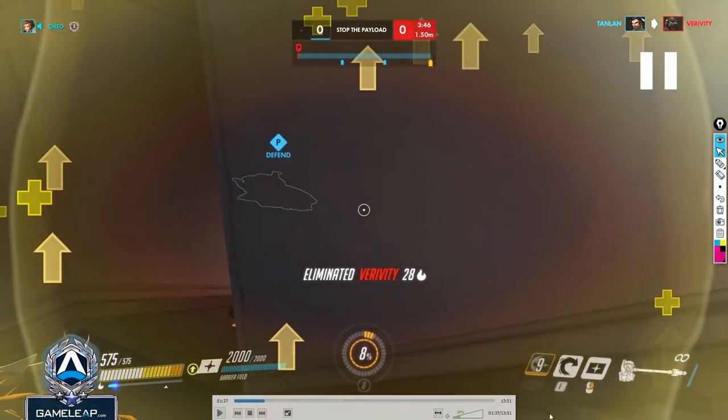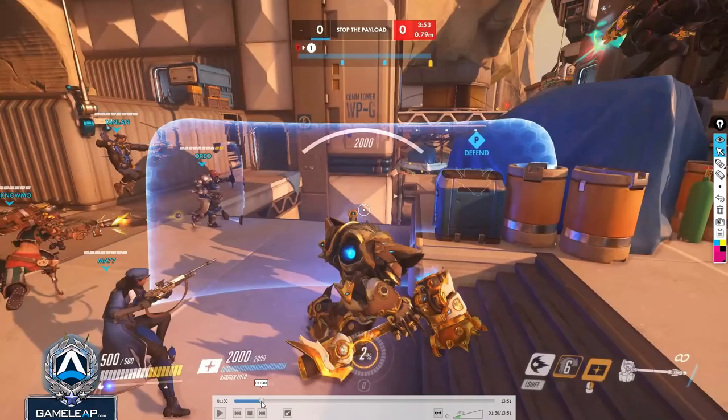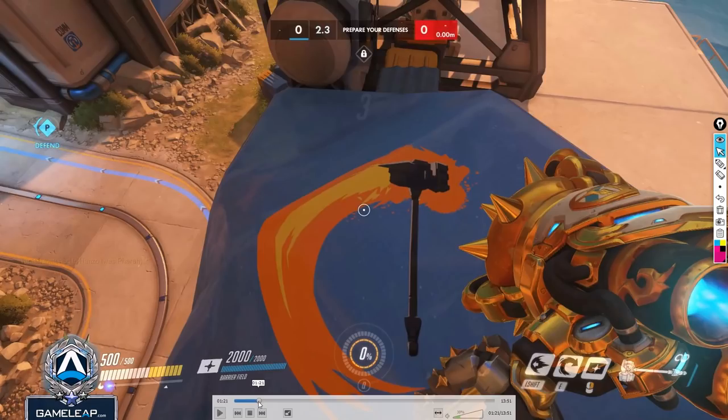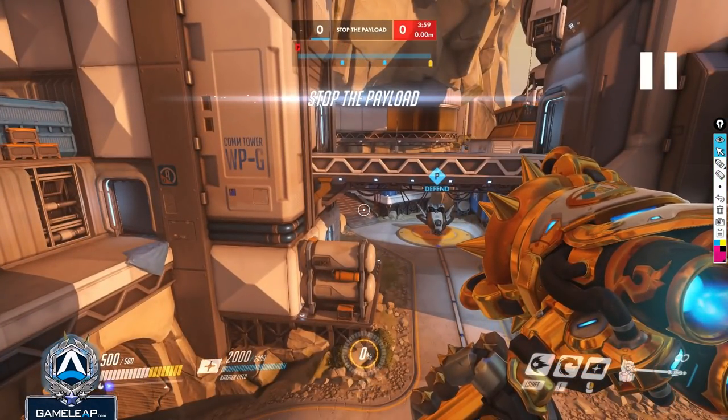I'm going to rewind a little bit. As Reinhardt you want to build toward that Earth Shatter — as any character really, you want to build your ultimate as quickly as possible. One of the best ways to do that on defense is to get a nice hit early. If you're Hanzo, you want to use your sonic arrow on one of these two spawn doors, so you'd know what the enemy team is running.